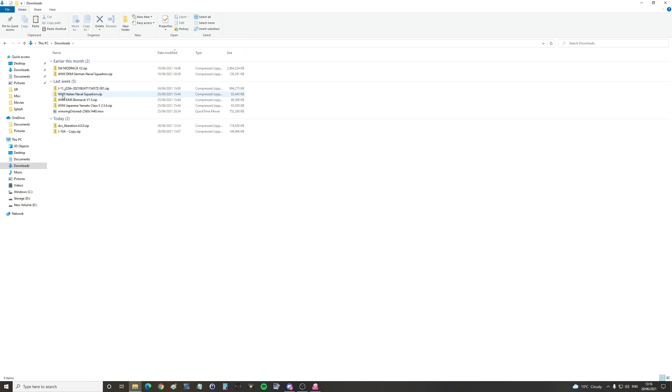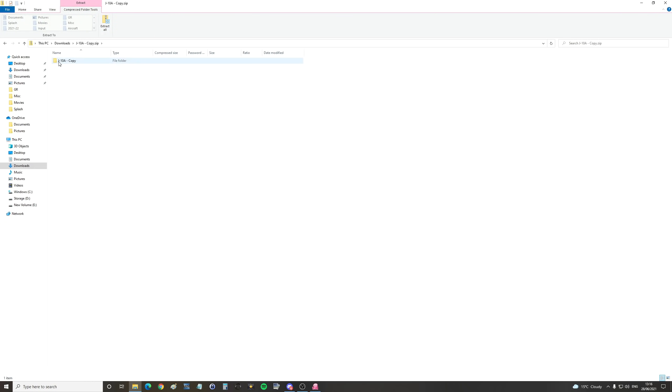Sorry for the mess, I've been doing a lot of mods lately. You're going to get J10A-Copy.zip — I don't know why it says copy.zip, but that's what it is. Go in there, find J10A-Copy, right-click and copy it.